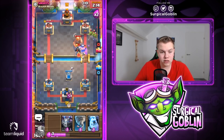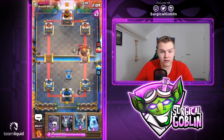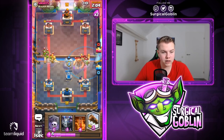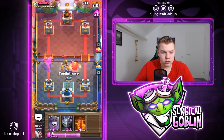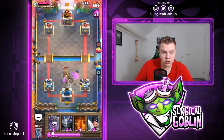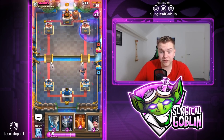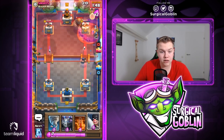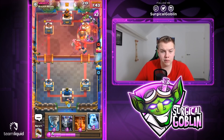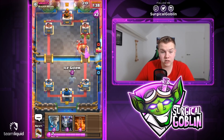Executioner in the back again. He goes with a Dark Prince and Spear Goblins — good push coming. I'll have my Tornado ready once it's closer to our Executioner. He actually goes with a Prince into the other lane — I'll go with Ice Golem and Log everything. Another Tombstone to pull everything to the middle — good distraction for the Prince. Let's go with another Graveyard. He'll probably drop a defensive Poison so I don't want to over-commit with our Poison right away. He also went with Spear Goblins.